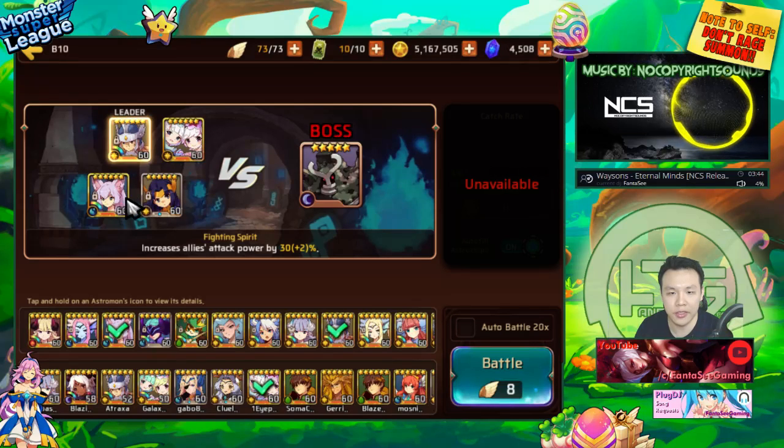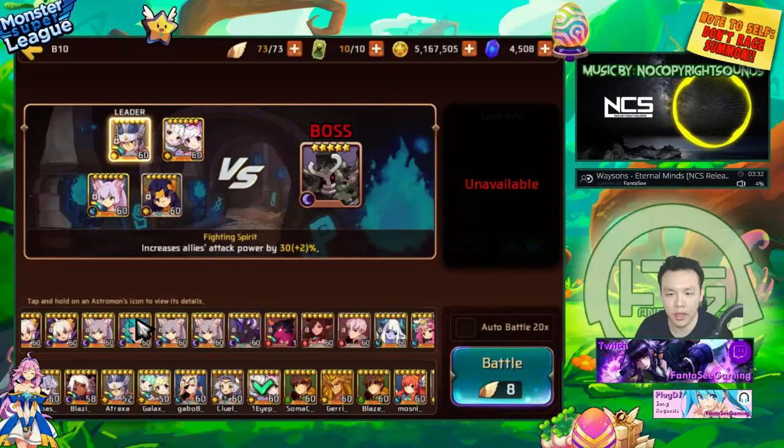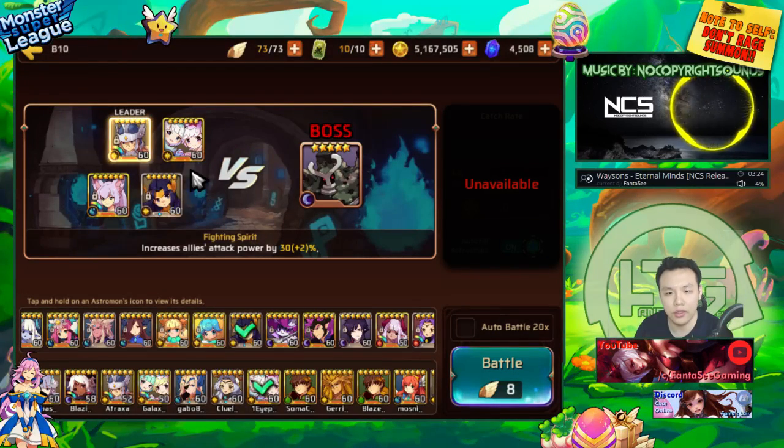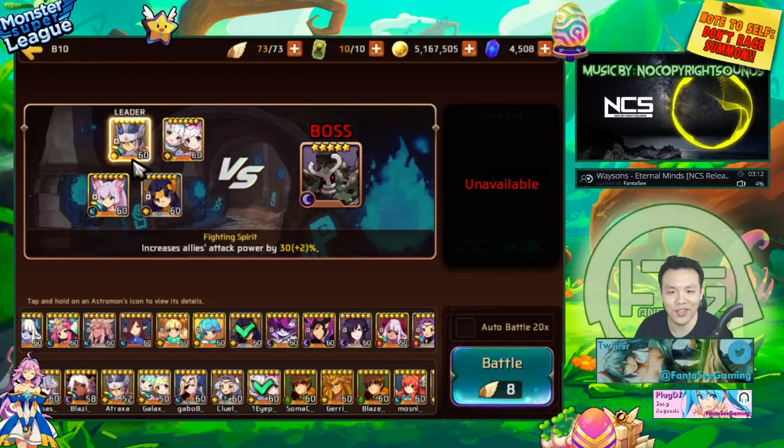I wanted to test out a strategy where I basically use a Sapper and two light aggressors. You can replace the second Victoria with a light Coco. It should definitely work because this Victoria doesn't even have her gems maxed out — she has triple defense gems at plus 12 and she's only Evil 2 plus 1. I think she should definitely be able to do Golem's B10 and tank, especially when I have three light tanks out, as long as my RNG isn't too bad with the Moonflowers only attacking her.